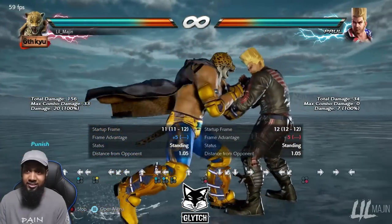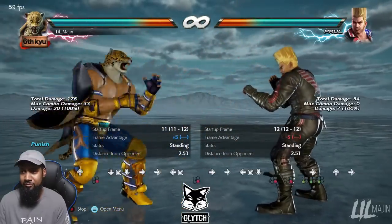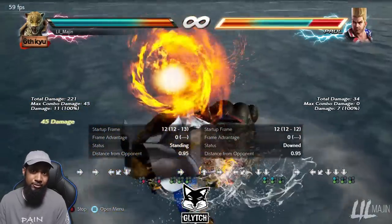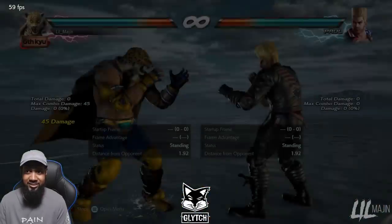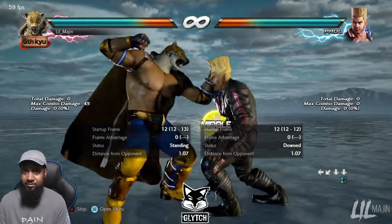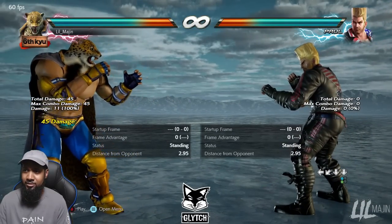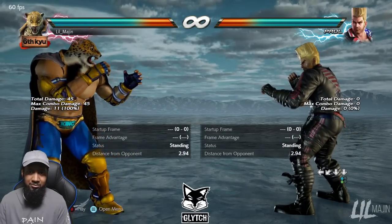For negative 13, King can also do a crouch throw — 12 frames. That's pretty good. While standing 4 or crouch throw — that's what you do if they're recovering crouching from a low. Really good punishment options.